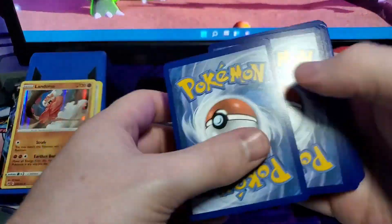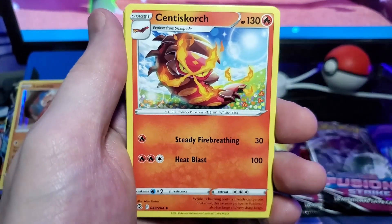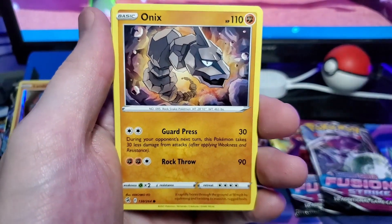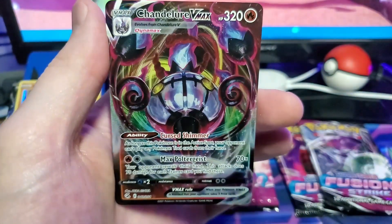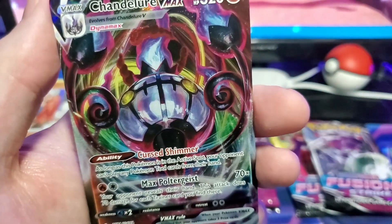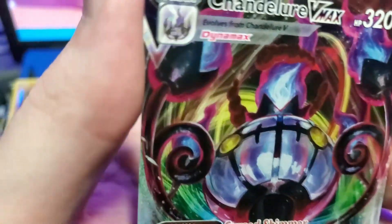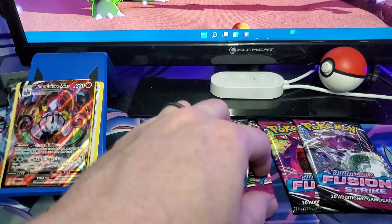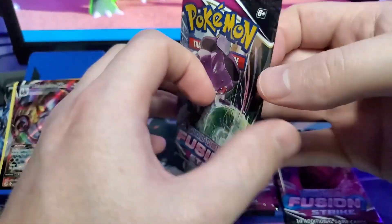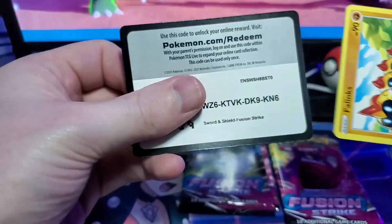I really love that they have the code card set up where you can just pull it out and cover your thumb on the QR code — makes it much better for YouTubers. Sinistcha, Scorbunny, Bug Catcher, Galarian Meowth, Onix, Chewtle, Shroomish, Clefairy, Munchlax reverse — and a Chandelure V-max! This is actually a cool card because the lines here aren't supposed to be there — it's not on the actual Pokémon. The Pokémon Company literally issued an apology for it, and I'm glad they're taking it seriously.